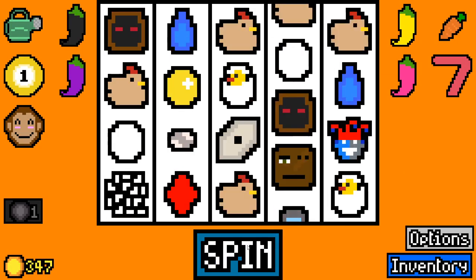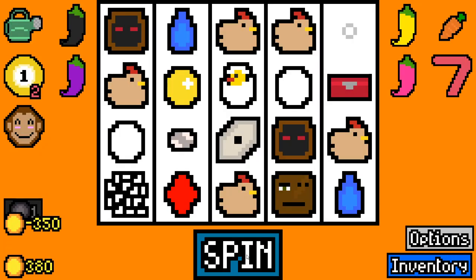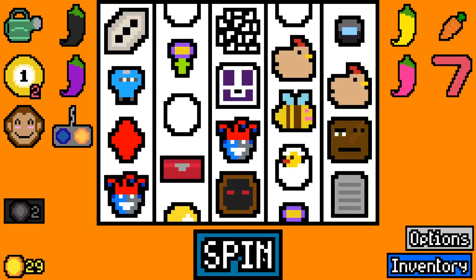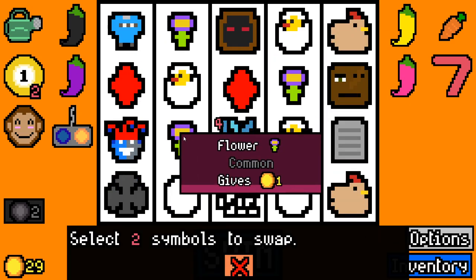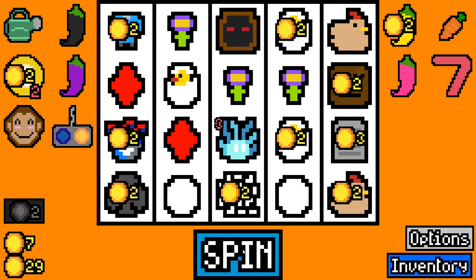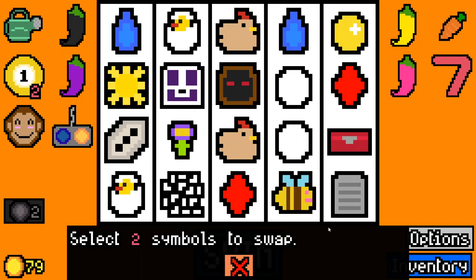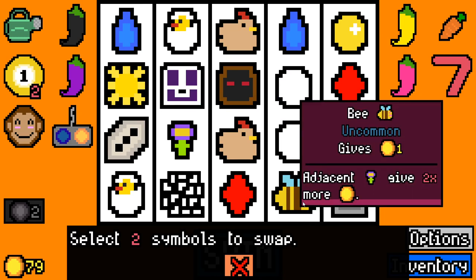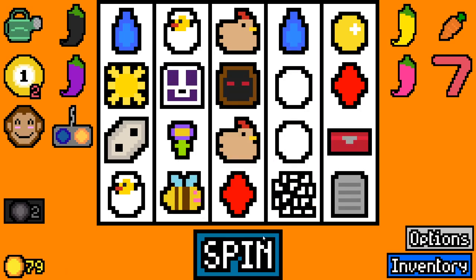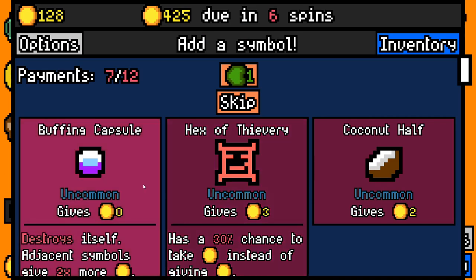We should be able to use a hustling capsule here and not lose - I'm hoping. Yeah, we're fine. Spirit - we'll take that. Swapping device is really good for us here. Essentially it means we can make plays with our joker. Like that - great. There's a sun as well - fantastic. So what's the play here? Seems like I just do this. Yeah, there you go - ten for a flower already. Take a buff and capsule. Let's remove some symbols here - we've got some stuff that we probably don't want.